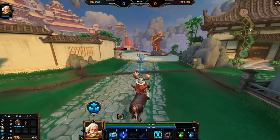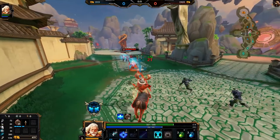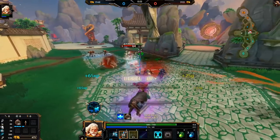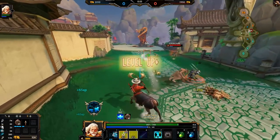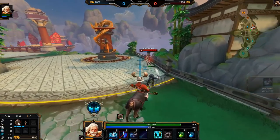I might level my abilities evenly too — I'm not sure. Just because the 2 is such good poke. You just auto-attack them and then use your 2. Of course, if you don't hit your auto-attack, you still gotta use your 2 for the wave. I didn't hit my auto-attack, so I still use it for the wave.